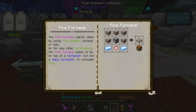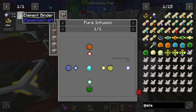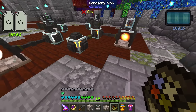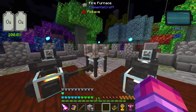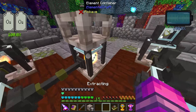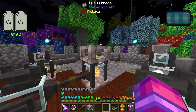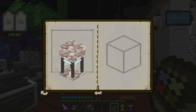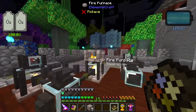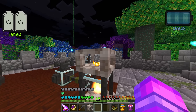To power the furnace it needs to be hooked into another container — a small container on top of a regular elemental container. Let's go ahead and set that up. I'll put some cobble in there and it smelt it all up just like that. The furnace shows a nice little diagram, and once the fire has done its thing the results are spit out on top. There we go — stone!